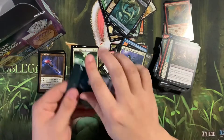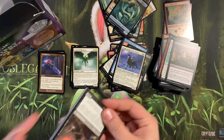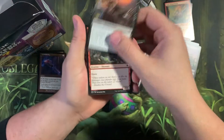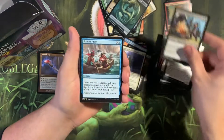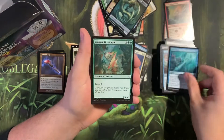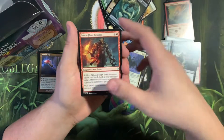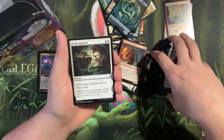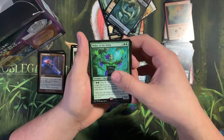Another Ixlan. Fathom Fleet Cutthroat, Lastpulse Robber, Sunrise Seeker, Desperate Castaways, Pirate's Prize, Spike-Tailed Ceratops, Dive Down, Colossal Dreadmaw, Demolish, Skymarch Bloodletter, Storm Fleet Artisan, Bright Reprisal, Dead-Eye Quartermaster, into a Waker of the Wilds. Nothing crazy — it's looking like pound town again.